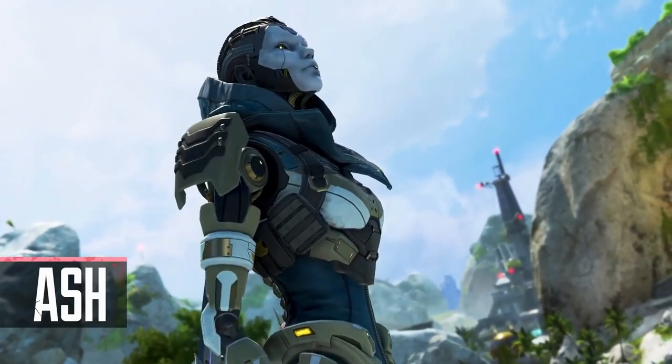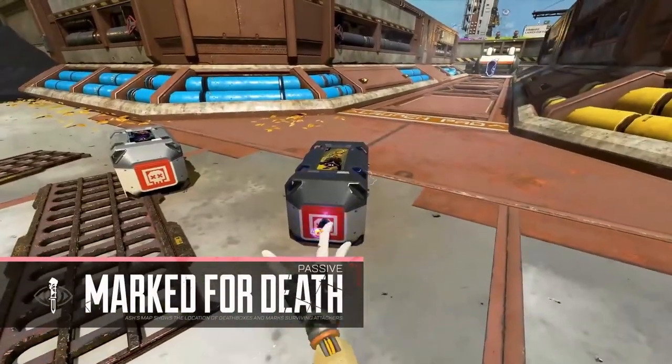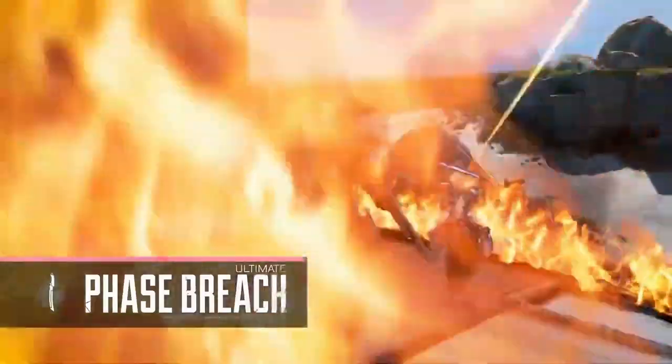I've already covered Ash in a previous video, but for you guys that haven't seen her, let me show you what she does. Ash is the craziest aggressive legend in the game. Her three abilities are Marked for Death, which is her passive, Arc Snare, which is her tactical, and Phase Breach, which is her ultimate.